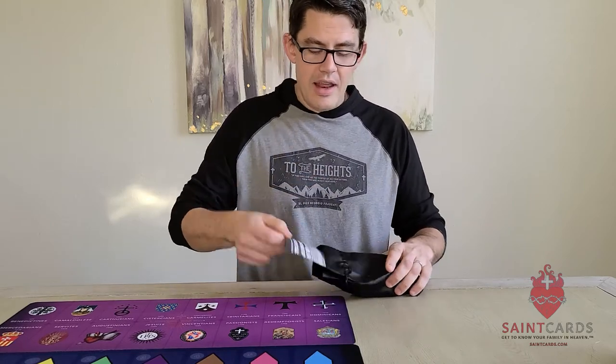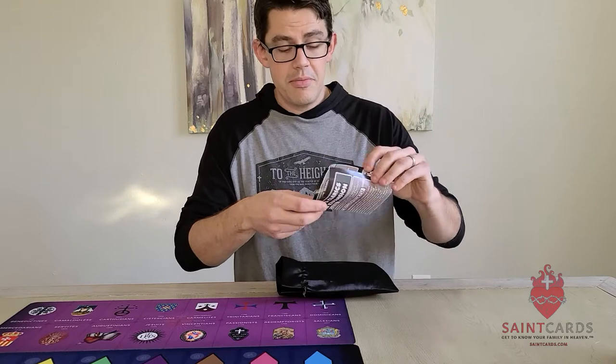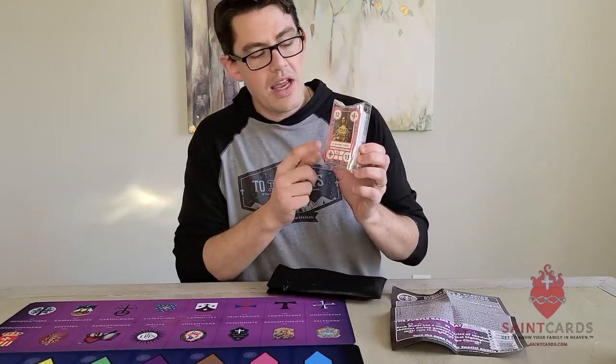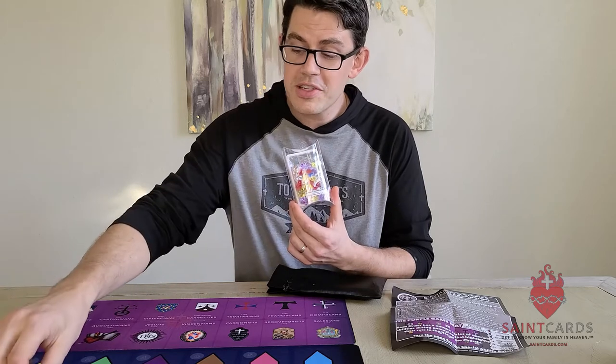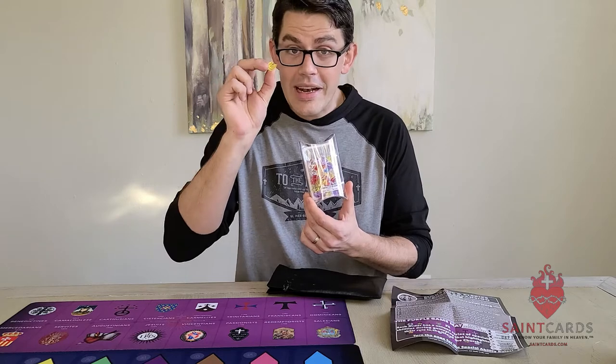Inside the black bag, you're going to find a rule sheet, which you're going to want to unfold, and we'll talk through this here in just a bit. You're also going to have 53 brand new saint cards on one side, and then 36 treasures on the other. For those of you seeing this for the first time, this large yellow jewel is a yellow diamond worth 100.